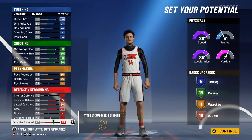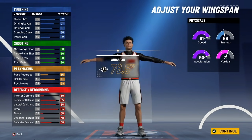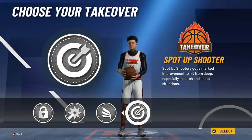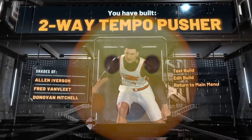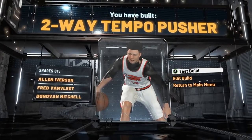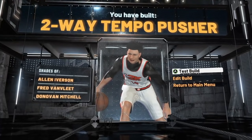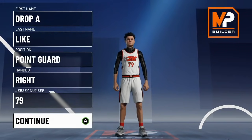For height: 6 foot, 200 pounds, and 77.4 wingspan. With sharpshooting takeover — you can select whatever you want — we have built the Two-Way Tempo Pusher. Some people may have heard of the Tempo Pushing Point and the Tempo Pushing Wing; those builds are basically just as rare, but I decided to show this one because it's actually usable in the park. Let's move on to the third rarest build in NBA 2K21.